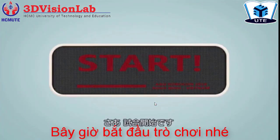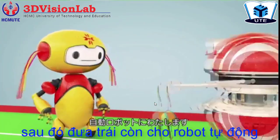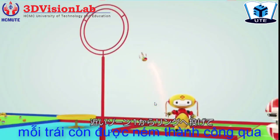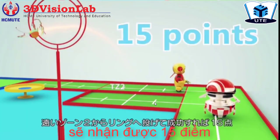Now let's get started. The manual robot is only allowed to deliver the shuttlecock to the automatic robot, whose task is to shoot. If the shuttlecock successfully hits the target in TZ1, the team earns 10 points. In TZ2, the team earns 15 points.